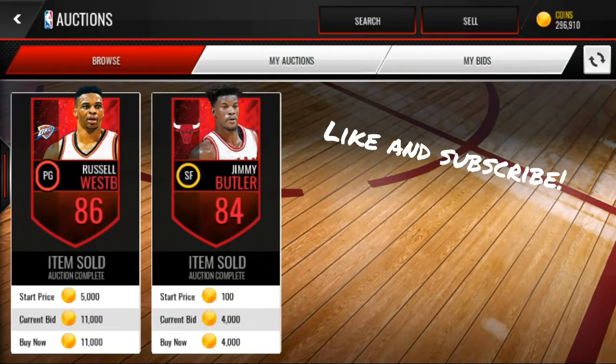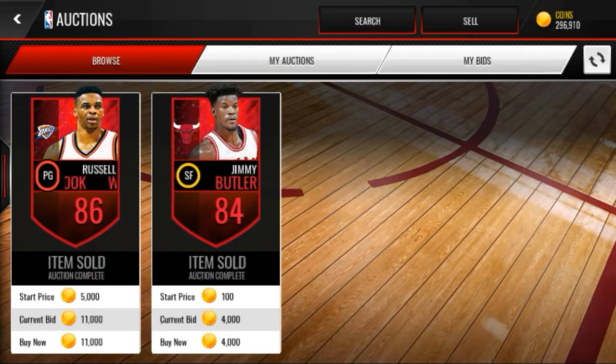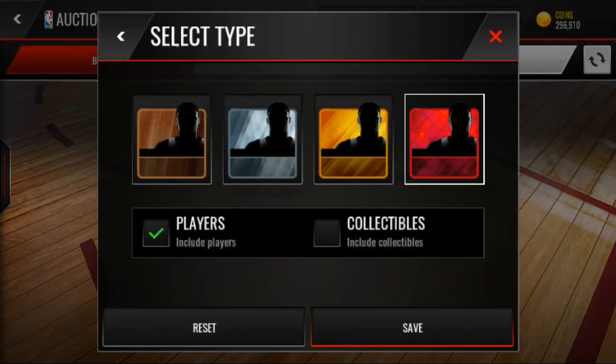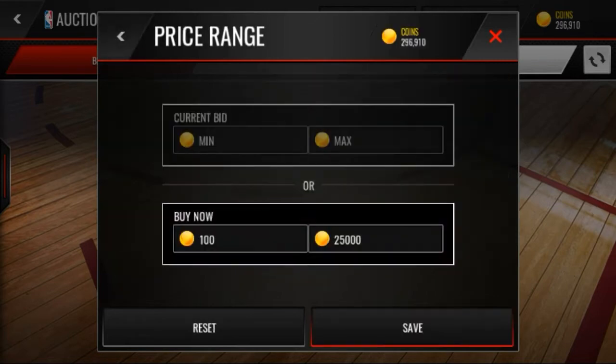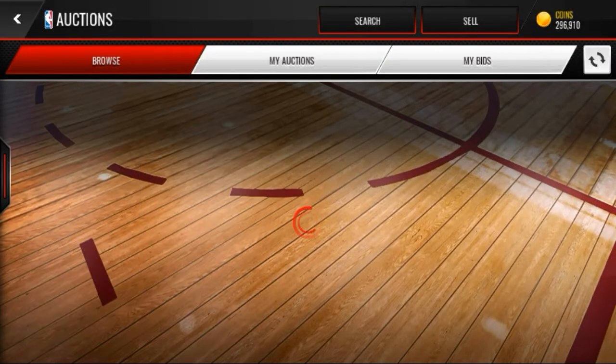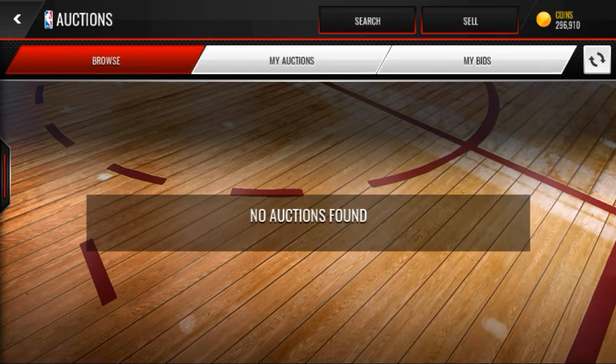What is going on guys? Today I'm gonna show you guys how to make a lot of coins out of this summer promo. All you want to do is type elite players with no collectibles with 25k. Then if you snipe at least one, you can sell it for at least 39 to 40k.